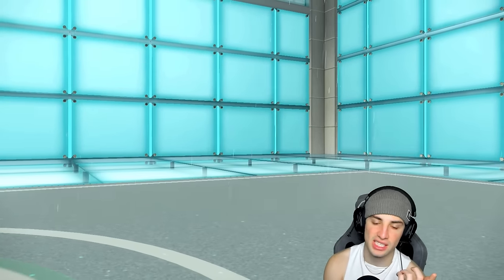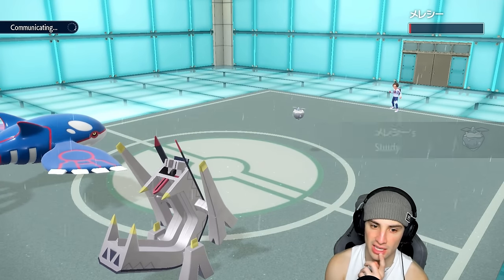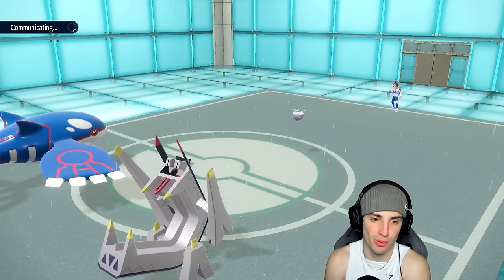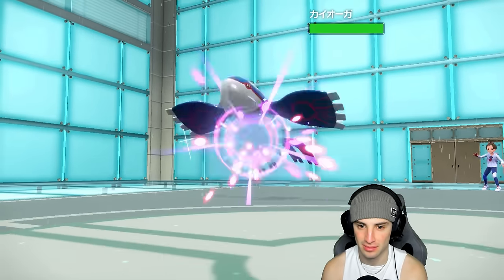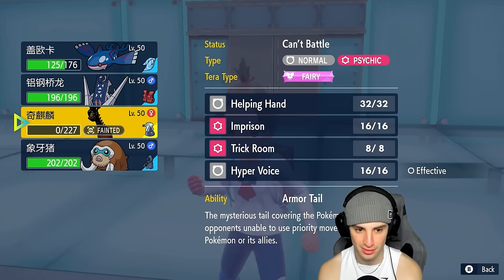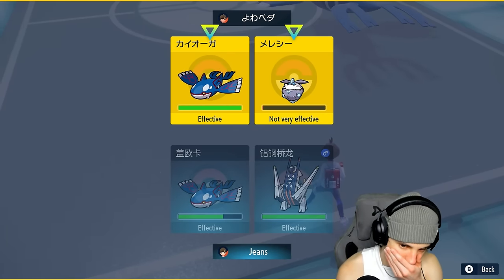I should have doubled down on Carbink — it wasn't even using a Sash, so Origin Pulse would have just KO'd it. Then I could have Imprisoned Trick Room and we would have been fine. But it has Sturdy and Endeavor ready to go. This is terrible — this game should have been wrapped up. Now we're going into this mess with Trick Room up.